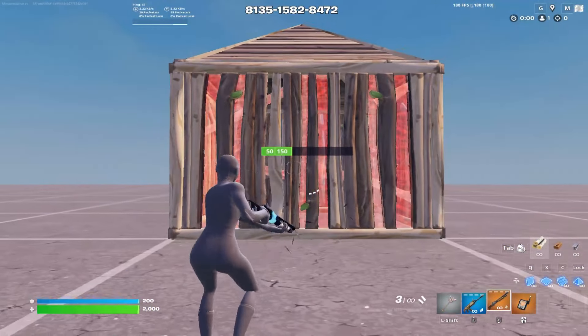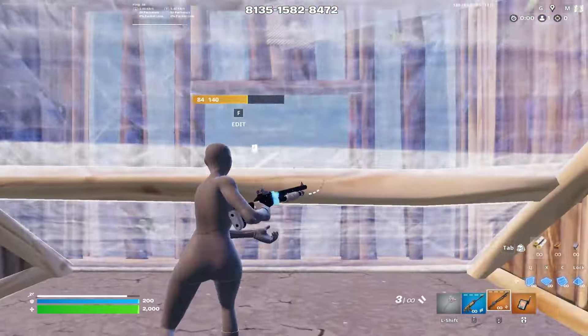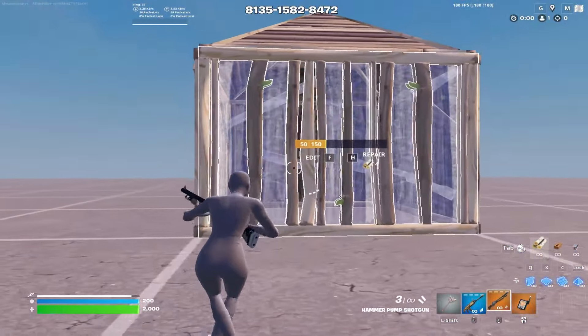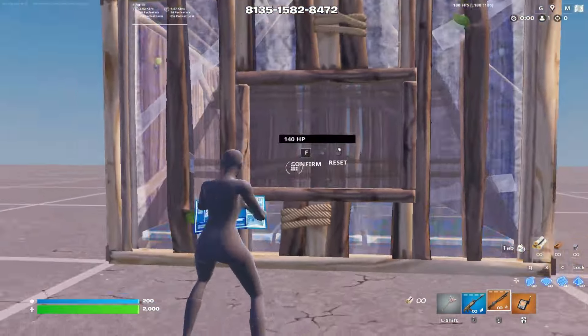When you're approaching your opponent's wall and you think that they're aiming to pre-fire you from inside the box, use this easy tip of simply placing a ramp inside the opponent's box. To show you what this looks like from the outside: as you're approaching someone's box and they look like they're about to go for a pre-fire, the second they make that edit, you just want to put that ramp in their face straight away.